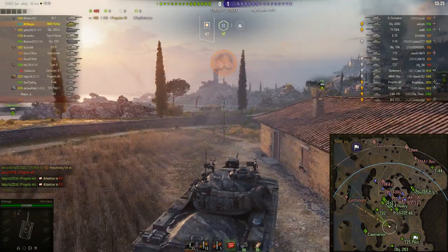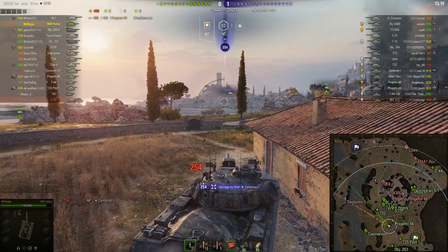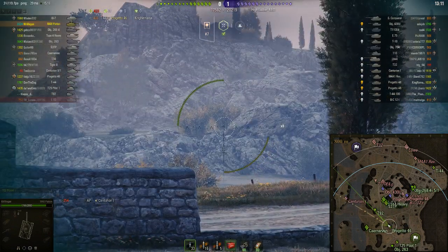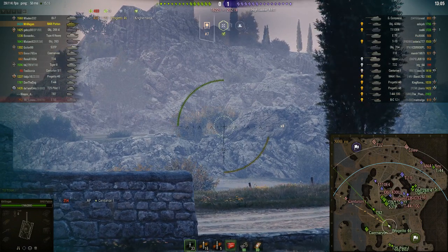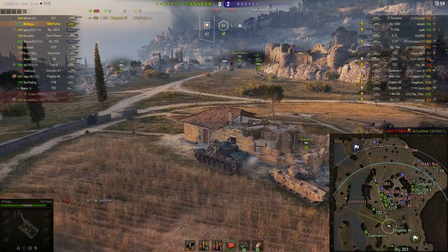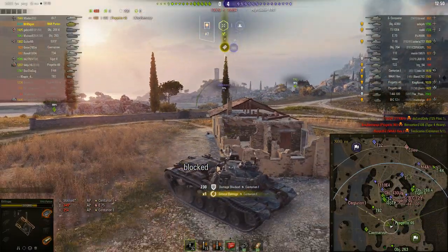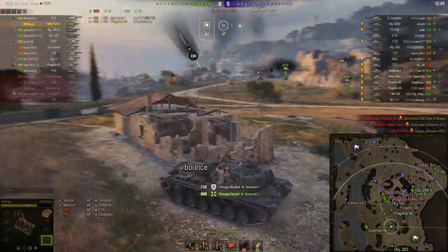Mr. Wiegand is hiding, but he saw the Centurion and knew what the Centurion was going to be playing. By simply aiming to where the Centurion was, he knew it was going to go unspotted and pull back into the bush. As soon as he was spotted, he knew the Centurion was there — and there's the E75 also over there, blocking the shot from the Cent 1. Another shot, another block on the Cent 1.